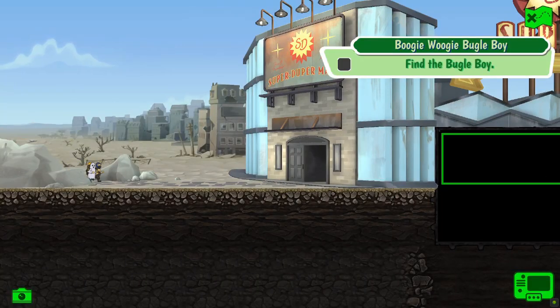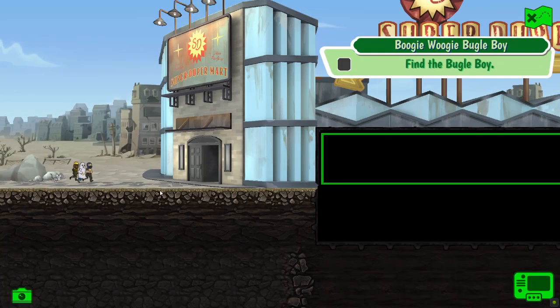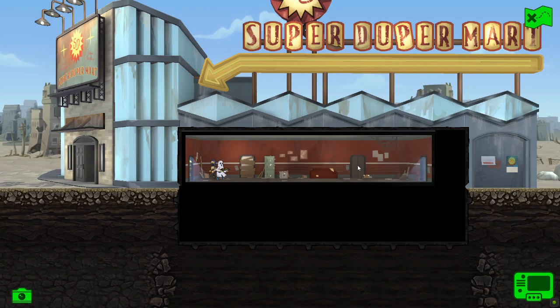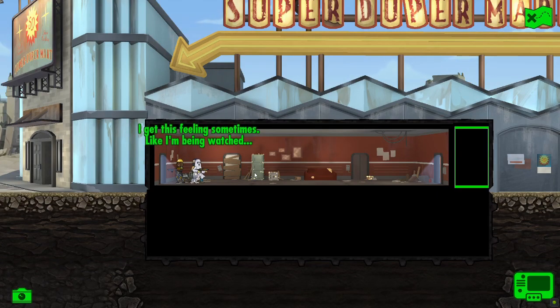Let's zoom out so we can see the whole thing. And our boys are ready for the quest. Let's get into the Super Duper Mart. There's normally some good loot here, so let's see what we get.